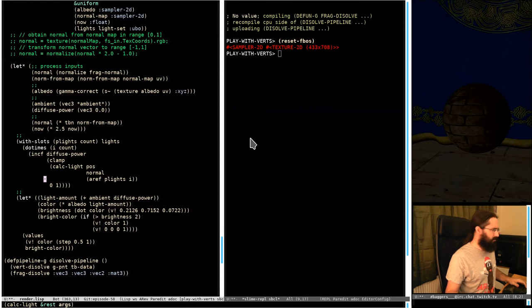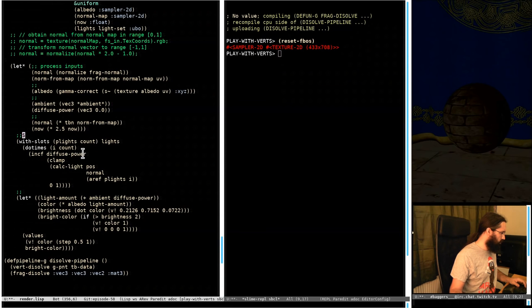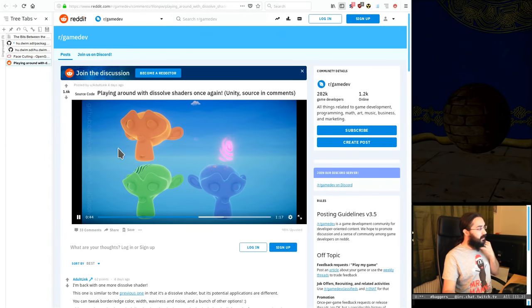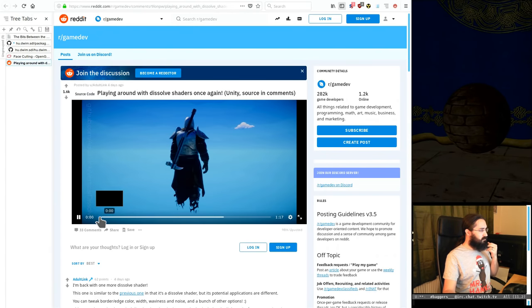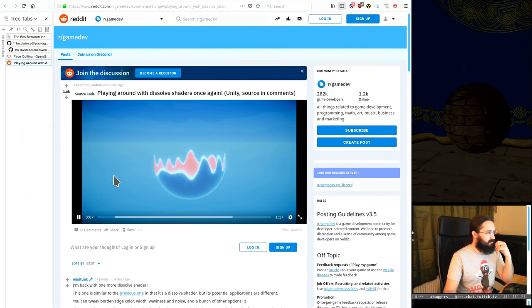Okay, so this time it's a little dark on your side as usual. Let's just see if I can go find the exposure and screw around with that a bit. I was sent this really cool video that we're seeing here — someone playing around with dissolve shaders, which is pretty neat.